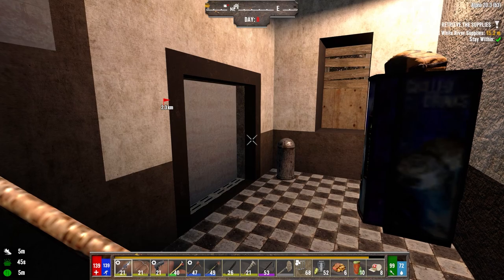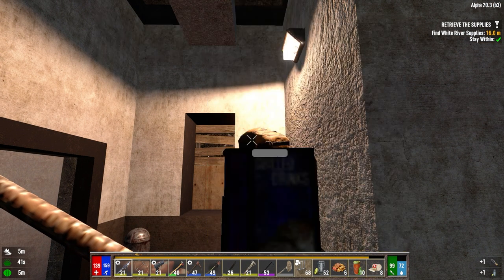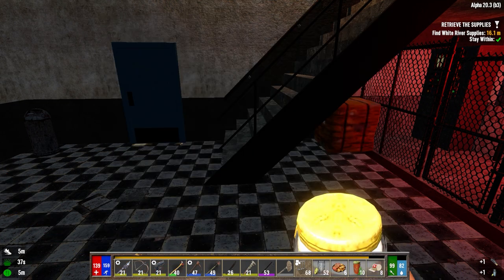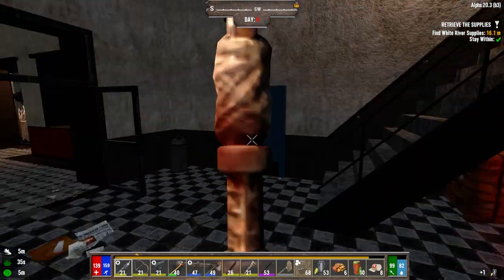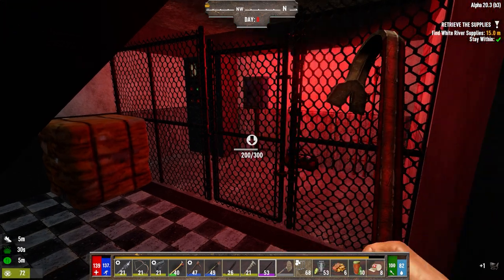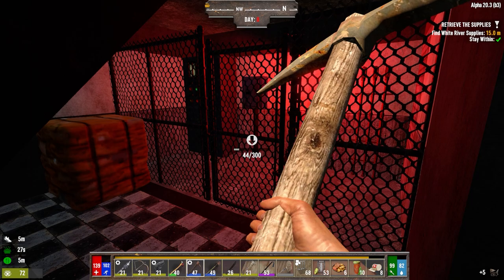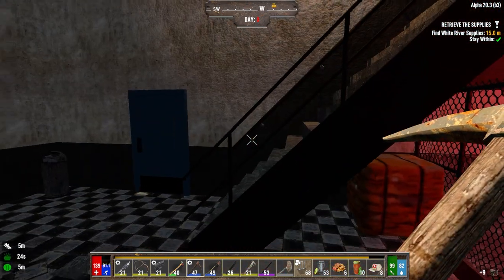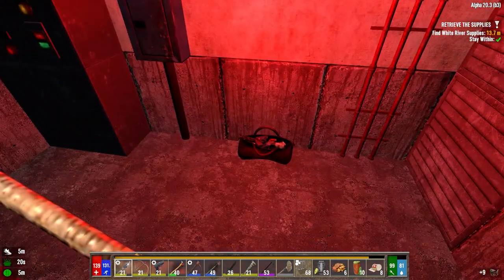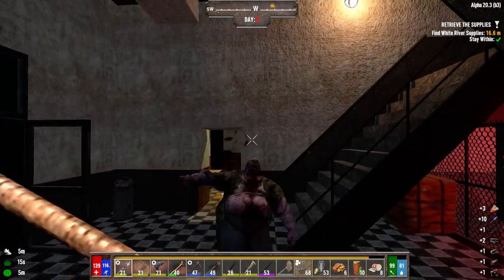That's locked. Anything good in there? I'll take the water. I think we should just be able to smash this open. Why does it sound like someone's coming down the stairs? That's nice — oh hey! That's because they probably are coming down the stairs.